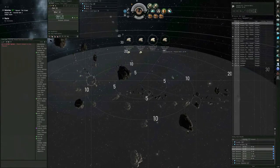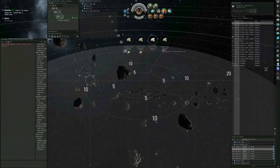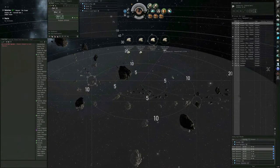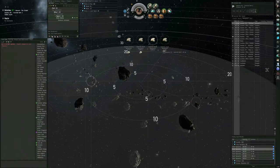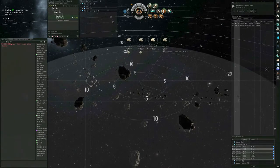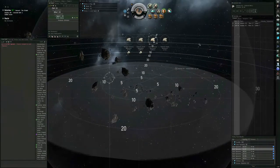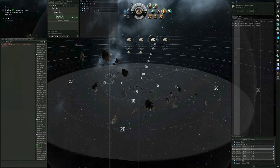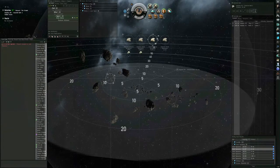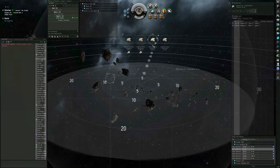Most experienced PVPers will not just warp to the beacon. What they'll do is come in cloaked, leave a bookmark, or position probes around the belt to get a 100% accuracy warp right on top of you. That's why in my combat overview I can see any threats and probes — if probes are in the area I'll see them. Another tool is watching local, which I've been doing this whole time. I still see nobody criminal or suspect flagged, and nobody with negative standing with my corporation.